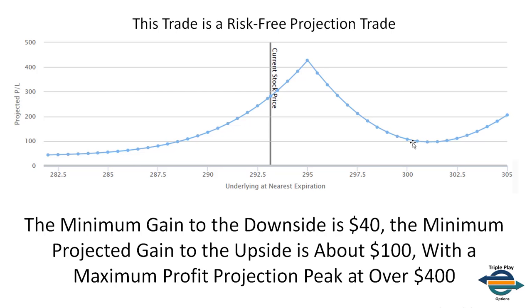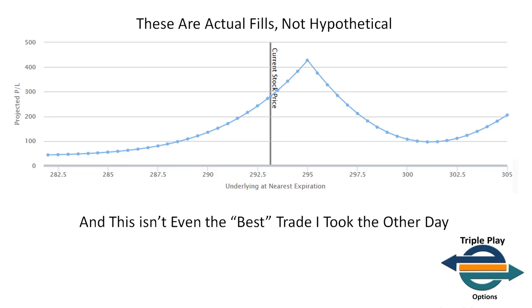The minimum profit projection to the upside is about $100, in the zone between $300 and $302. Technically, the profit potential is unlimited to the upside, but there's only about two days left on this trade. There's not a realistic probability of the market moving to $302, $304, or $305. In between those zones is a profit peak projected to be over $400. So no matter what, this trade is projected to be profitable — there's no risk projected in this particular trade.